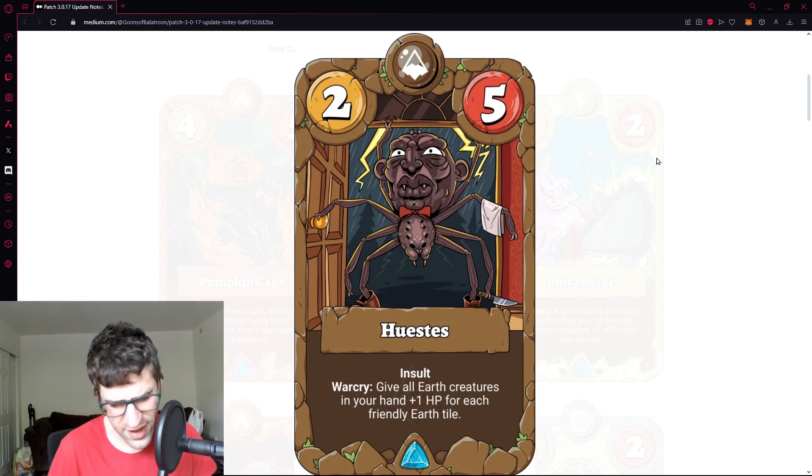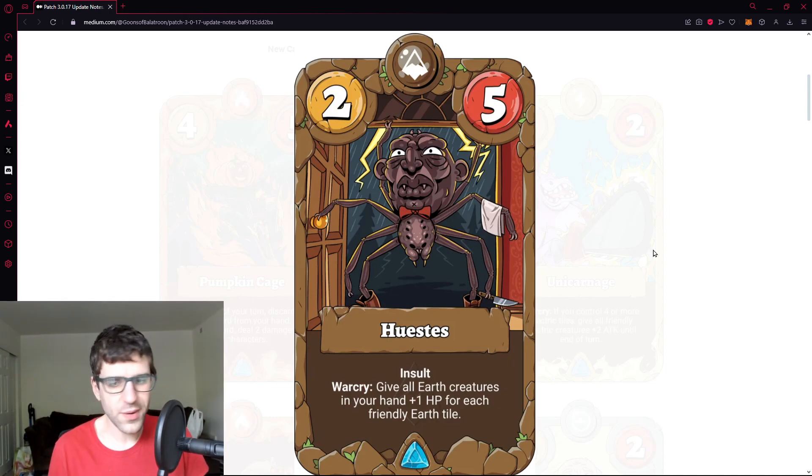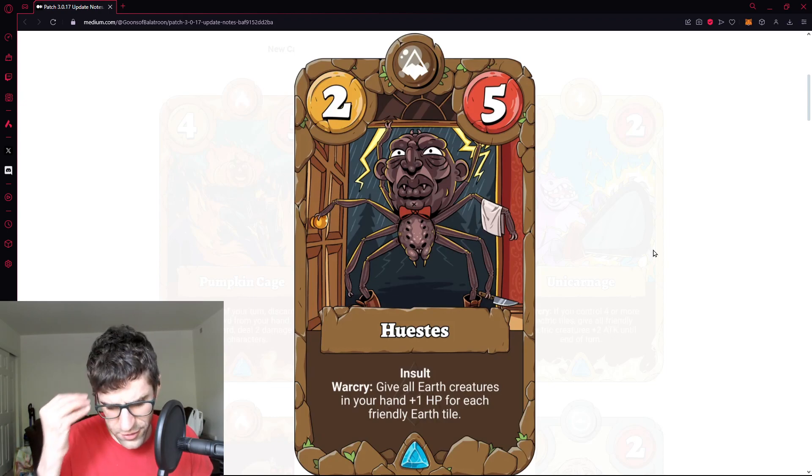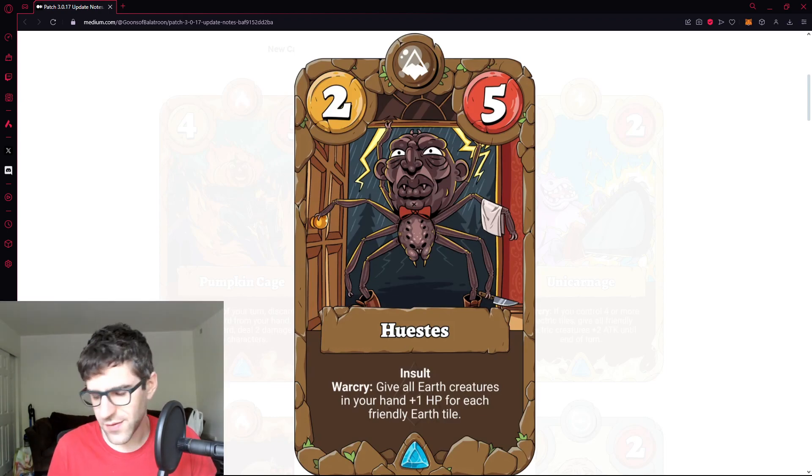You'd combine this with Wormers, which doubles the health of all your creatures, and earth decks can build truly huge boards that might require more lethal answers. It takes a long time to set up — you need to play a lot of creatures to get your earth tiles and have a bunch of cards in hand. But even if Huestas only buffs a couple of cards, it could still be really powerful. It's also a two-five insult, comparable to Leaky Fridge which is a two-seven insult with no upside.